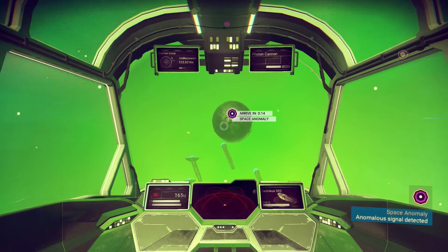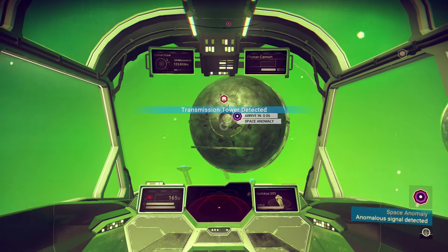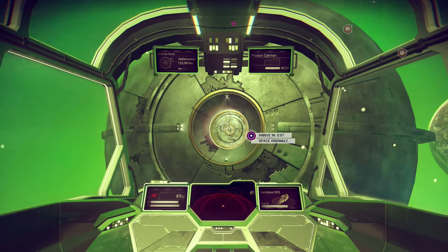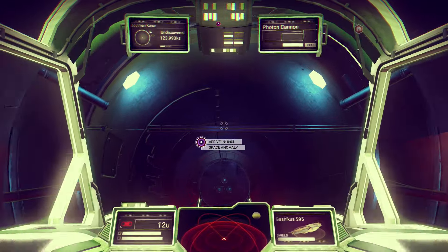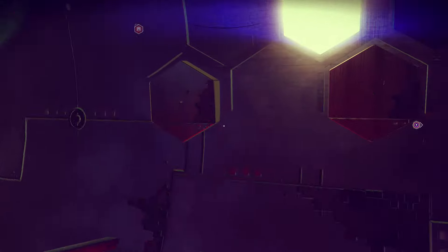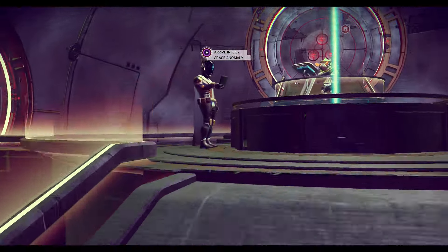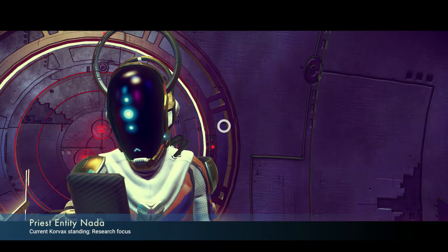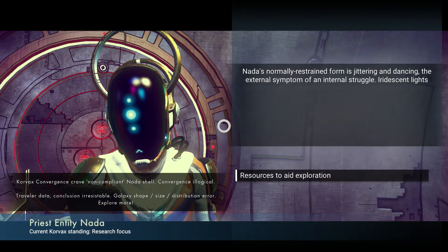Maybe we'll get that next atlas pass this time — it's like a VIP pass that lets us get into places we shouldn't otherwise. Sent out the scan, got a transmission tower. In the meantime let's head over and ask for resources — I don't want to clog up my waypoints too much. I do want to get to the next atlas stone. Maybe it'll give us the iridium we seek. What's up Nada — good to see you again, I got data for you.